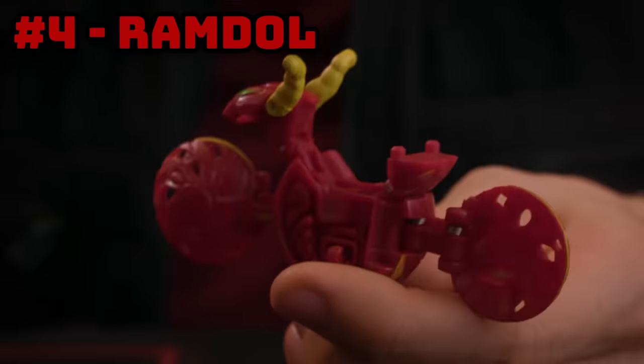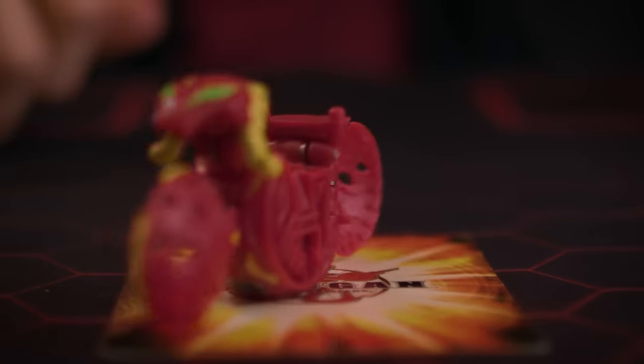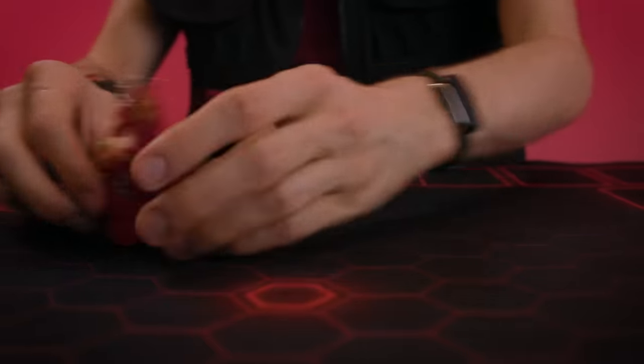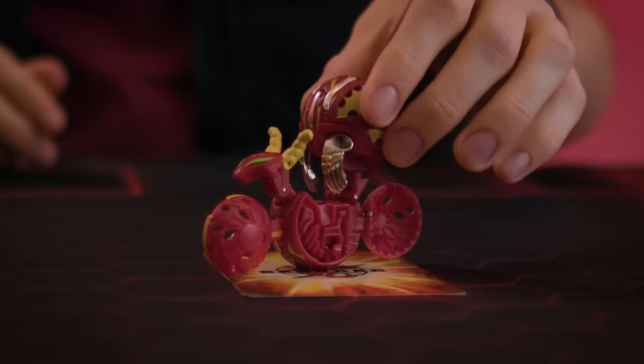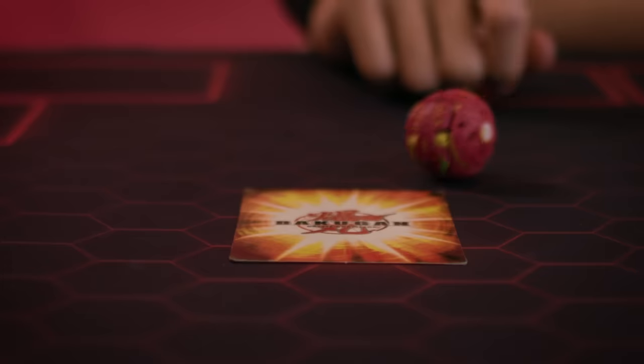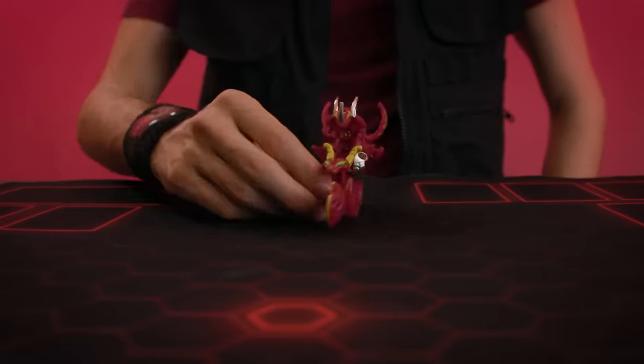Number 4: Ramdoll. He's a little motorbike. I have no clue what to say about this thing — it's a motorcycle. It's a little Bakugan that's a motorcycle. His battle gear pad even has enough room on it to put an entire second Bakugan on top, so it can literally ride it around like a little mount. I can't tell if this is the dumbest Bakugan design ever, or if it's one of the most creative monsters to ever come out of this brand. I really, really liked this Bakugan as a kid. I vote Ramdoll as the next legacy Bakugan to make a return in the reboot series. Make it happen, Spin Master!